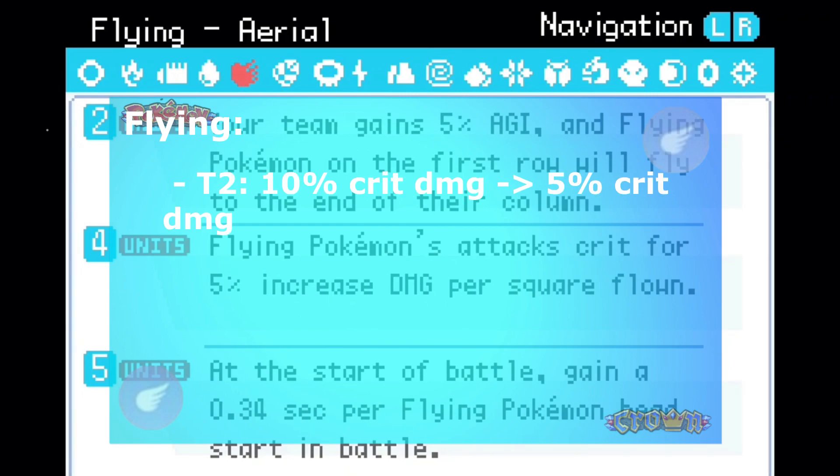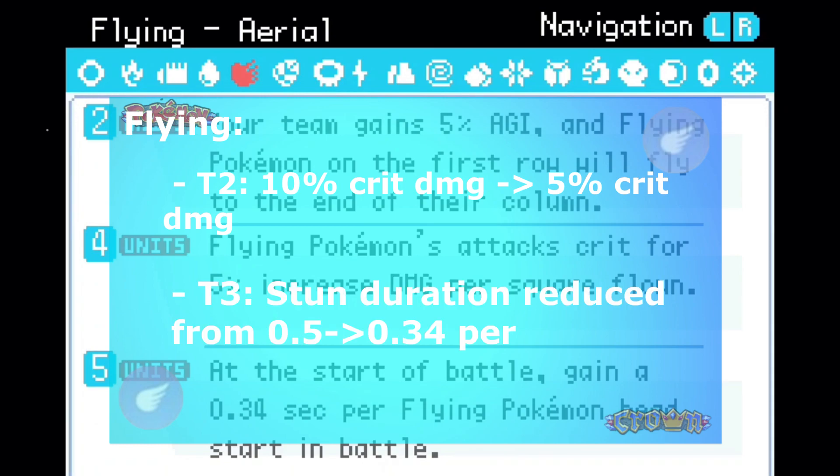Tier 2: 10% crit damage reduced to 5% crit damage. Tier 3: stun duration reduced from 0.5 to 0.34 seconds.